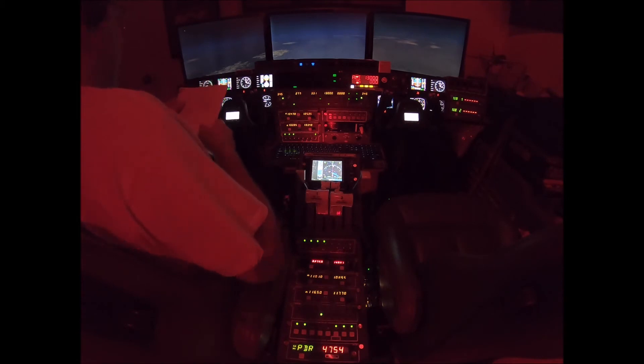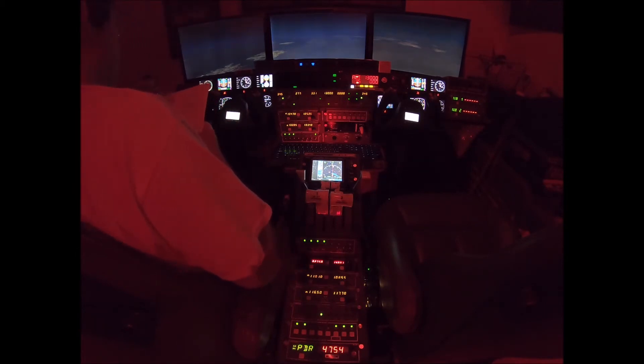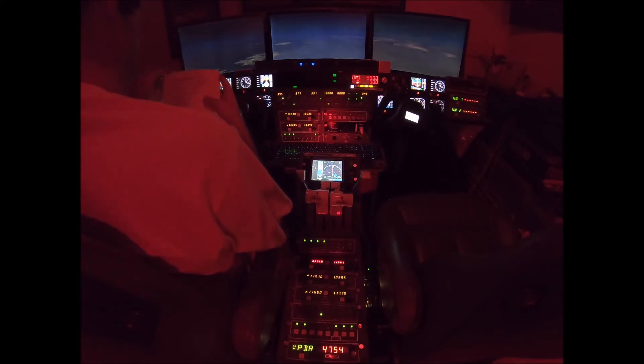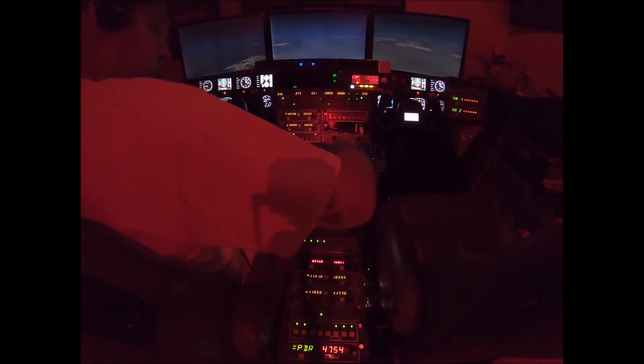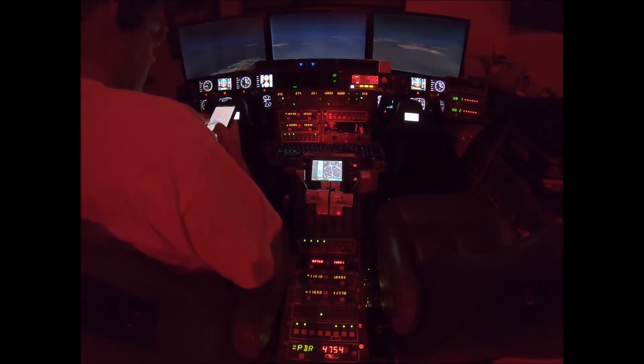Cruise checklist: fuel quantity — we have 1,384 pounds. Fuel pump is off. Altimeter is the local setting. Gauged instruments are in the green. All you guys just entered the airspace there from the west coming from New York — kind of on top of each other. So there's going to be some delay vectors that you all can expect.